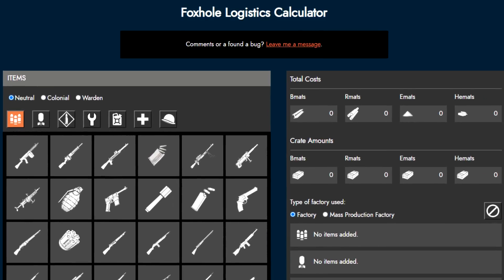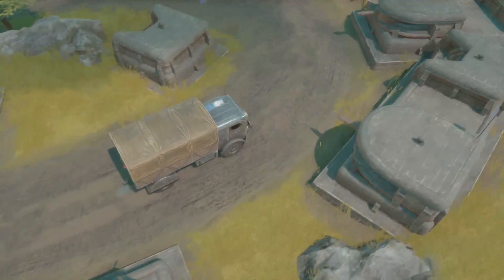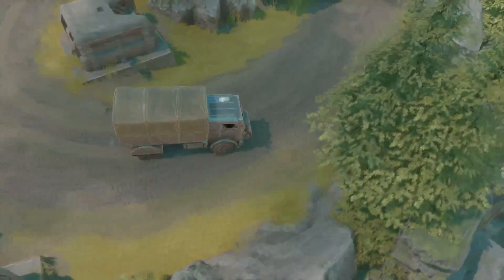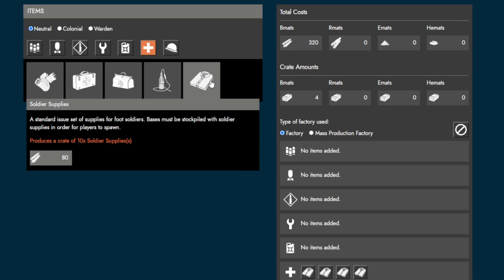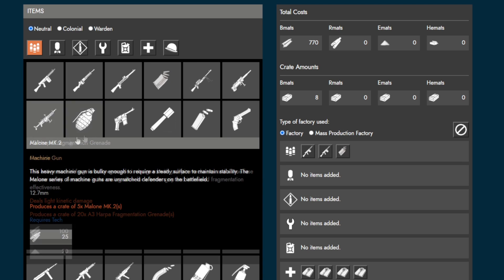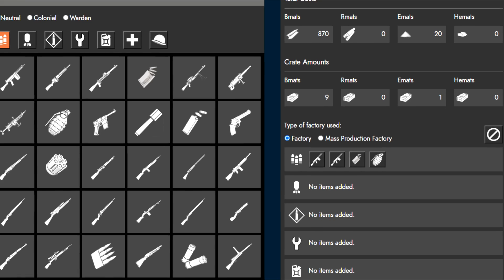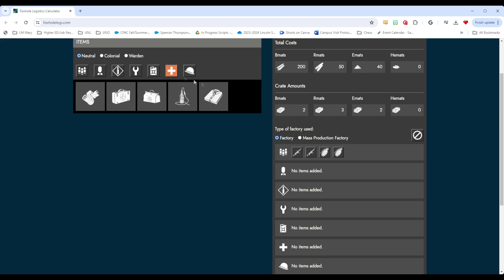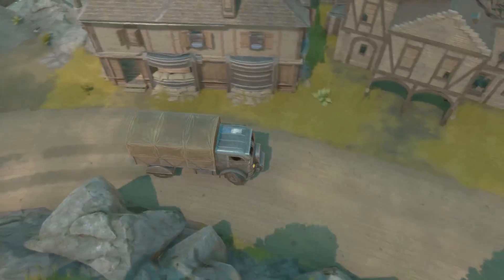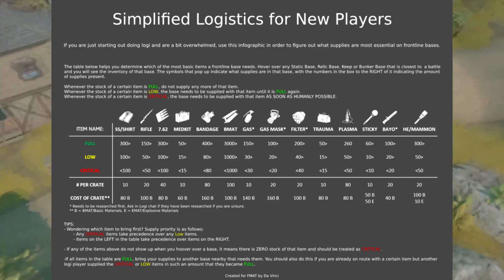The next tool is the Foxhole Logistics Calculator. This website helped me out a lot when I first started doing logistics, and I still use it today for bigger logi operations. All you need to do is click the items you want to make and the calculator will tell you the total cost. For example, if you want to make shirts, rifles, ammo, and grenades for the front, you can put them into the calculator and see how much of each resource you will need. You can filter items based on which faction you are and whether you are using a normal factory or a mass production factory. If you are new, I would recommend using this tool alongside a resource like the FMAT Logistics Guide to plan your next logistics trip.